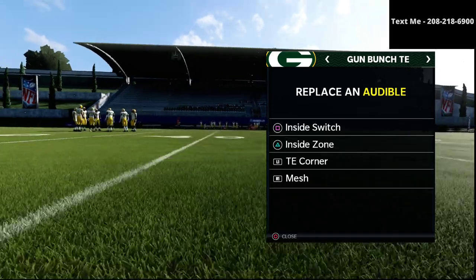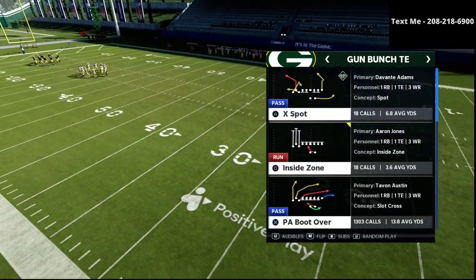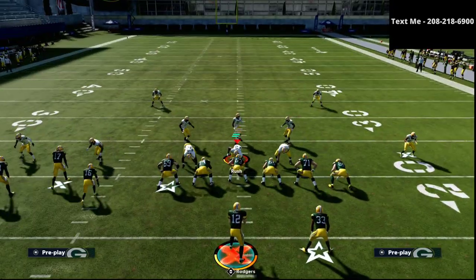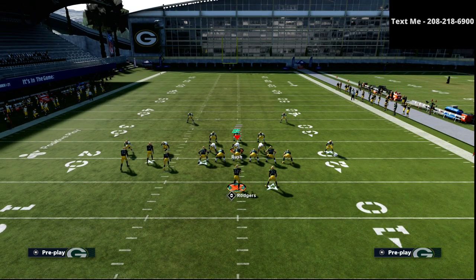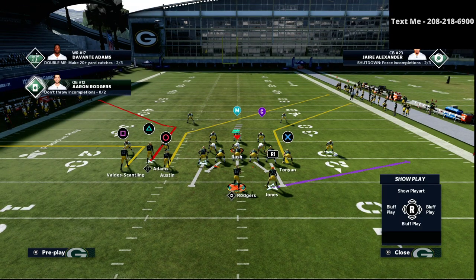I'm going to come out in PA boot over but audible into tight end corner. The main reason I want to come out in PA boot over is just so I always have access to the five plays I want to use on the offensive side of the ball. The first thing we have to beat is cover four, because cover four drop in particular is the defense that gives PA boot over the most trouble. I like to take my running back and put him on a five-yard option route.